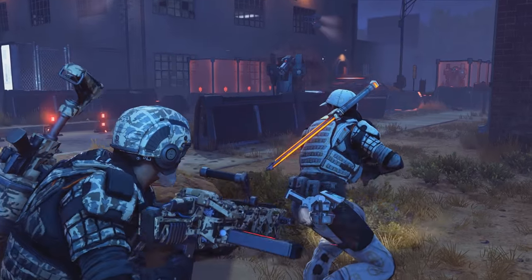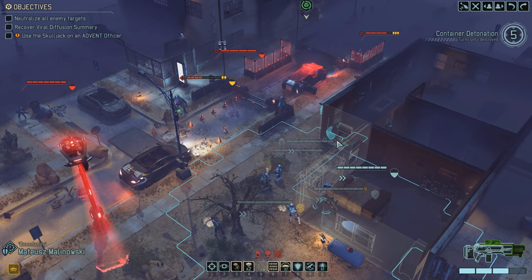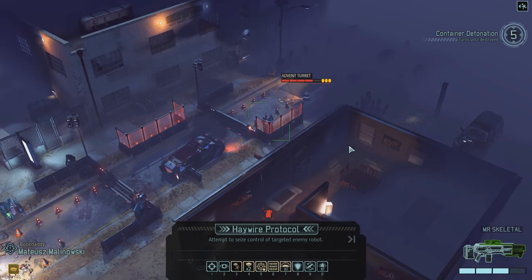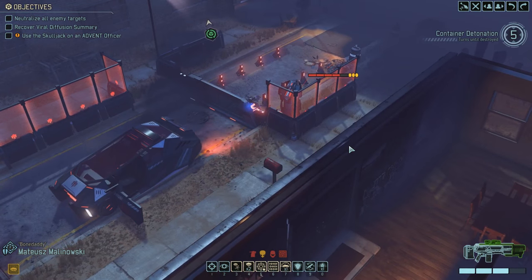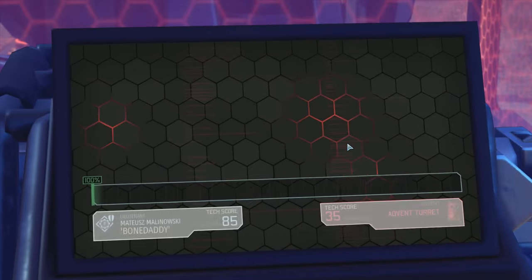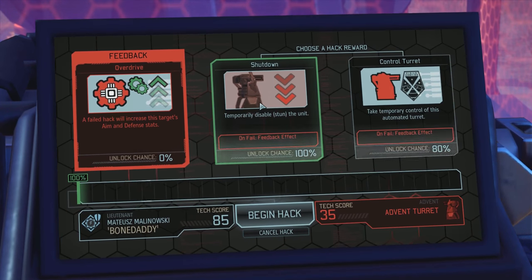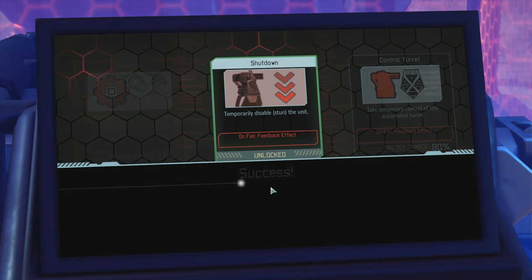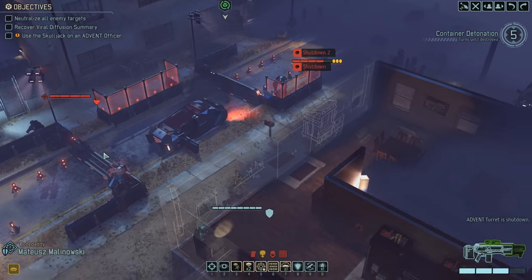That's bad. Now we might have to see if we can hack it. Move to the side Bone Daddy, we're going to see if you can hack it. You've got a 100% chance to shut this thing down, or an 80% to take temporary control of it. I'll probably take the shutdown over the temporary control — it's honestly more important to me right now. You would have got temporary control but I don't need that thing to be active this turn because I can kill these guys without the turret, and it wouldn't have had actions this turn anyway.